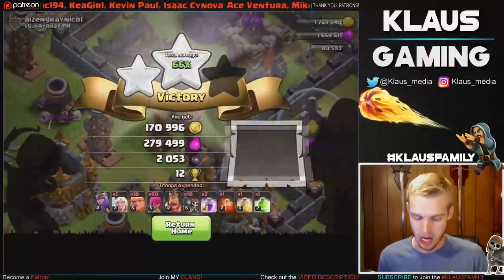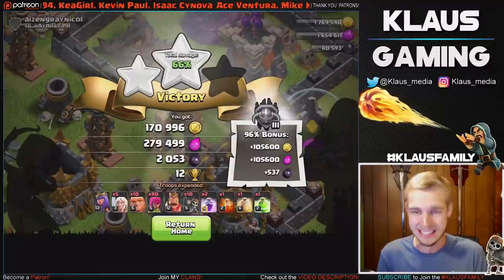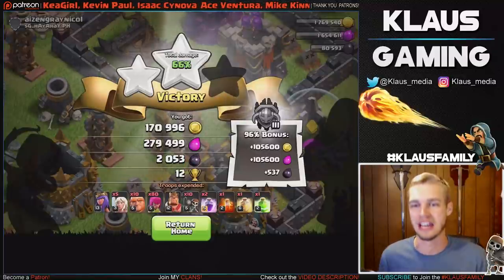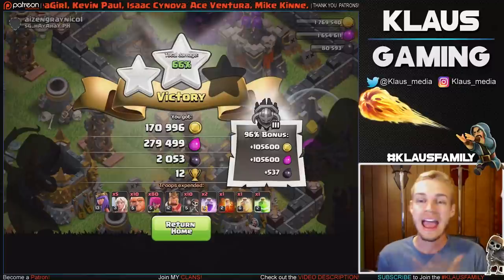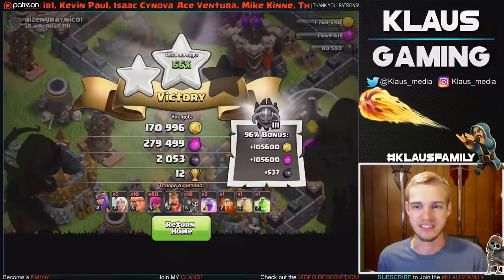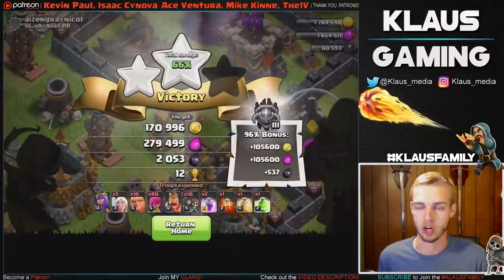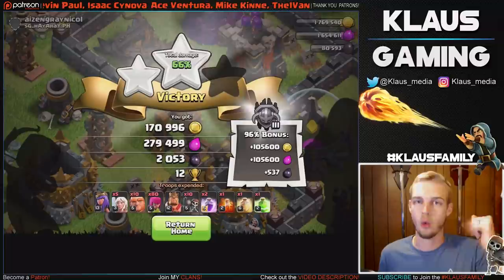We missed out on that dark elixir drill and a bit of loot on the outside, but still guys, I think we're proving the point that the Queen walk is totally viable at level 13, which I didn't expect — I was kind of like, oh, this is going to be a fail montage. But things are going really really well and using five of these sub-max healers is working out great. Let's go do one more raid and go for maybe a three-star if we can, but we'll just have to work within the limitations of our troops.